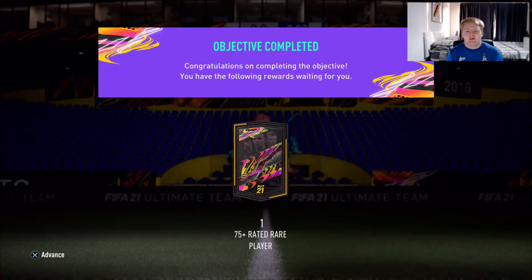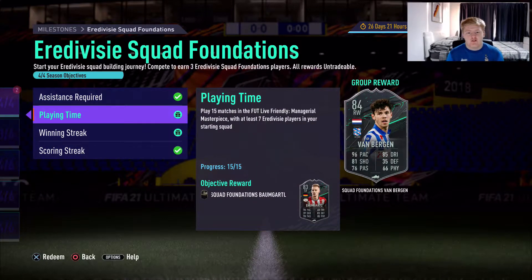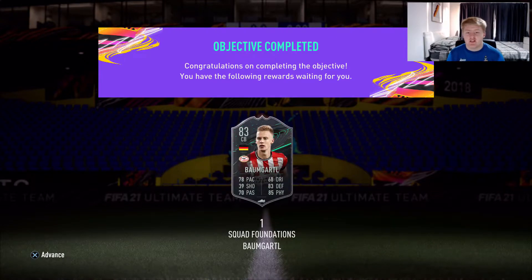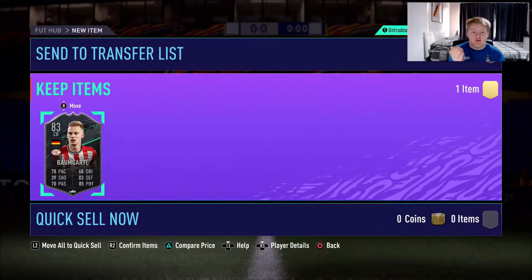We've also completed Bangarto, who is a centre-back German with German links. He's in the area with Dumfries and Graven Birch and stuff like that. Here he is, the 83-rated man himself — doesn't look too bad. Might put him in a squad, test him, maybe have a friendly game at some point — get a load of objective cards in there and see.